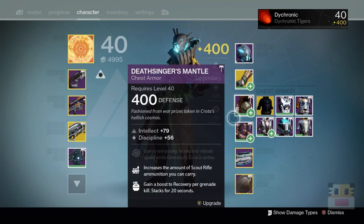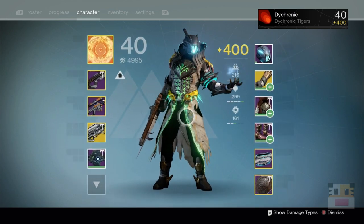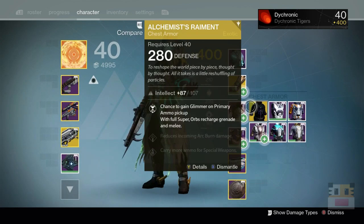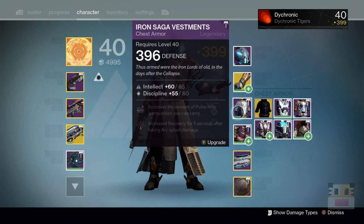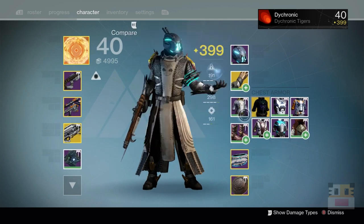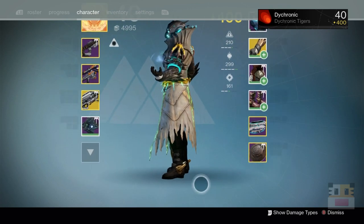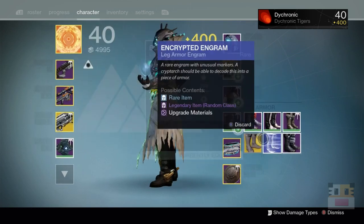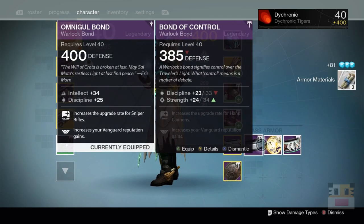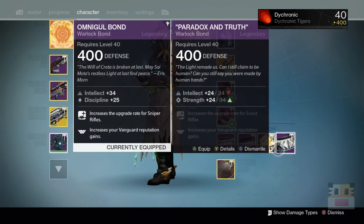We've got the Deathmantle, which is the upgraded version from the Crota raid. It looks snazzy. I used to rock this Iron Banner chest with the design that kind of looks like a smiley face in the middle. The gold boots are the Snow Glare from Titans — Boots of a Dying Star. This is the helm or Veil of a Dying Star — not nearly as good, actually we'll destroy that on camera. I also have my Crystal reputation ghost — a 24/30 on this one so it's not quite maximum. Still looking for those maximums.